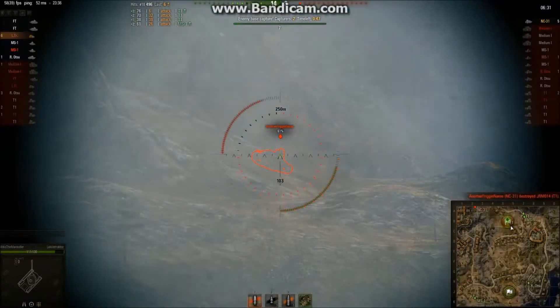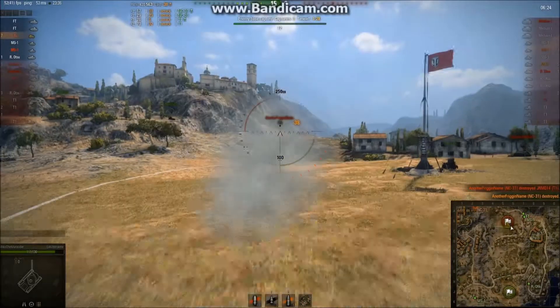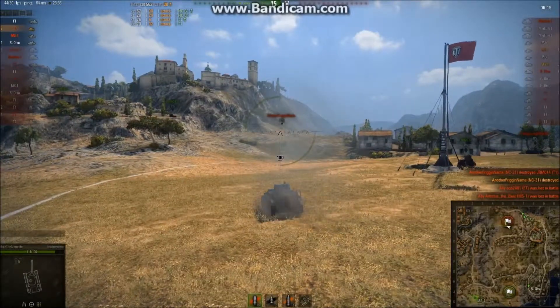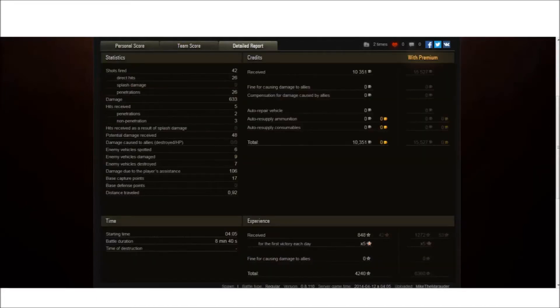XVM didn't even flash him up on the map, so nobody spotted him coming over here, and I get the kill — seven kills. Pretty fun, but at this tier that's pretty common. Look at that: 4200 experience, first class, ace tanker badge, and top gun. This was during a five times experience event, so I didn't really earn that much experience, but I earned 800. Fun game — catch you next time.